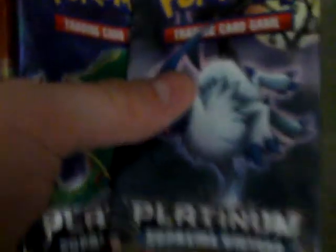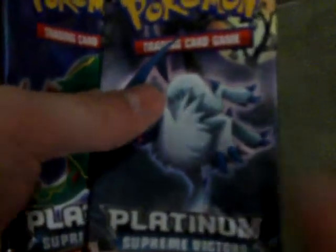Back to the Charizard tin — as I said, I already opened it. It came with four booster packs: two Platinum Supreme Victors, one Platinum Rising Rivals, and one Diamond and Pearl Legends Awakened.